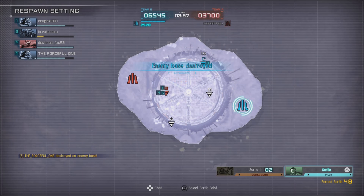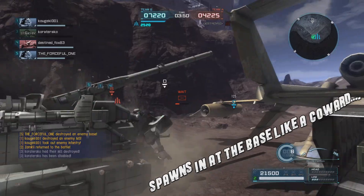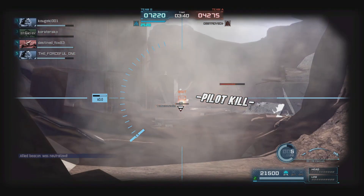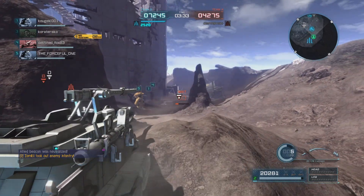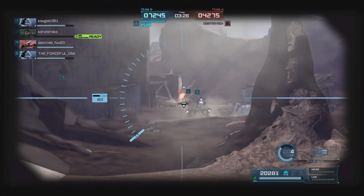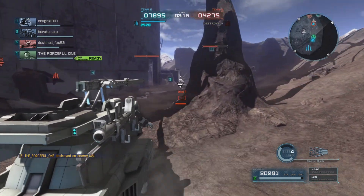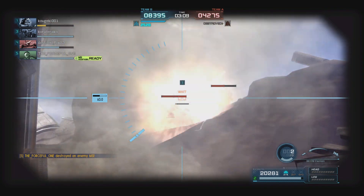Our team blew up their base — yay! I decide to spawn at our own base because I saw one guy fighting and figured going up there would make me an easy target. I notice someone trying to capture a point, so I hop in and kill the pilot. He's going to be gun-shy about coming at me now, which works out fine as I chip away at his suit. We have two of that same unit on our team — I didn't realize that until just now. There are three of that unit on the map total.